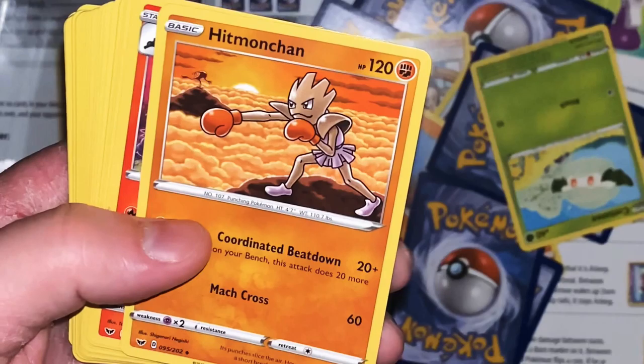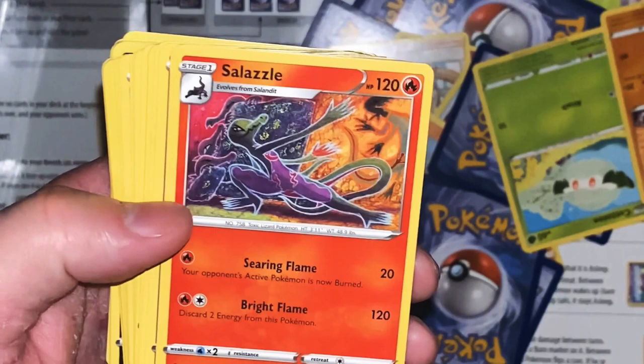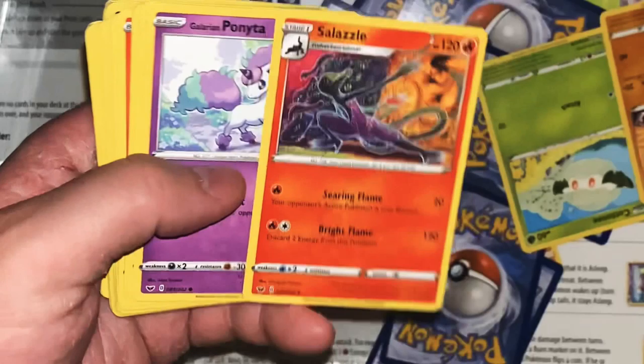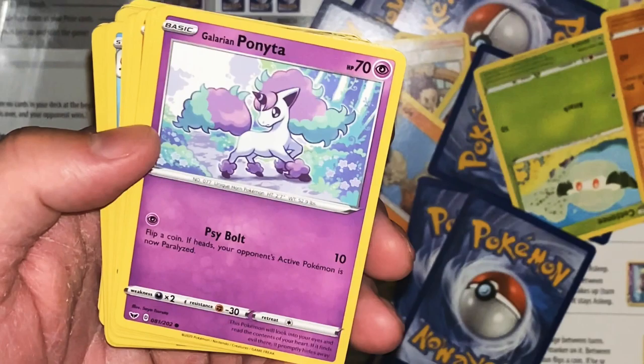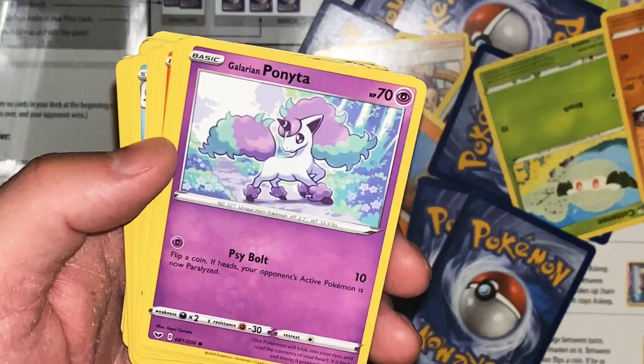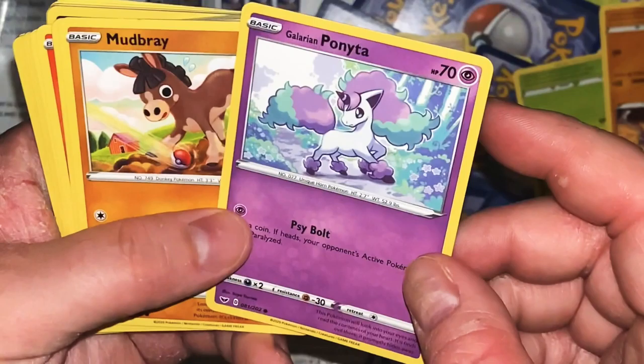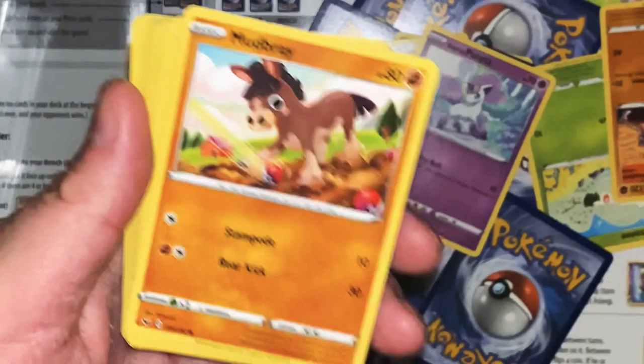Coordinate Beatdown 20 plus - if Hitmonlee is on your bench, this does 20 more damage. Mach Cross 60, that's it. It says its punches slice the air, but it needs a short break after fighting for 3 minutes. But all it can do is 60? Come on. Salazzle - I already have this one from a different time. Considering Flame 20, your opponent's next Pokemon is now burned. Bright Flame - discard 2 energy from this Pokemon, 120 damage.